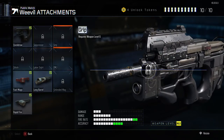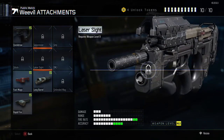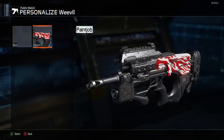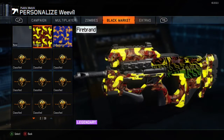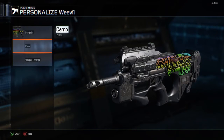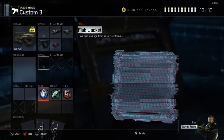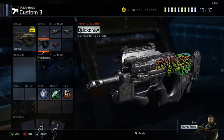When I go to my attachments right here, I did the prestige glitch, so the ones that are locked are because I haven't unlocked the Weevil yet — I just prestiged after sitting at level 55 for quite a long time. But let's get into these attachments.